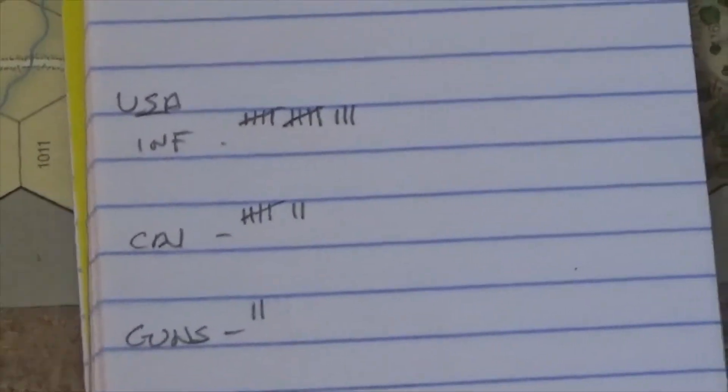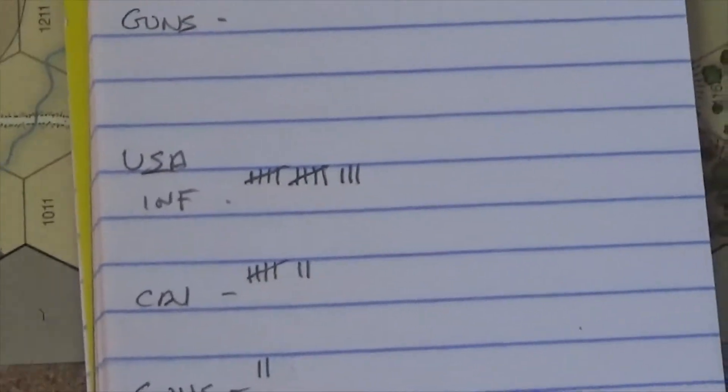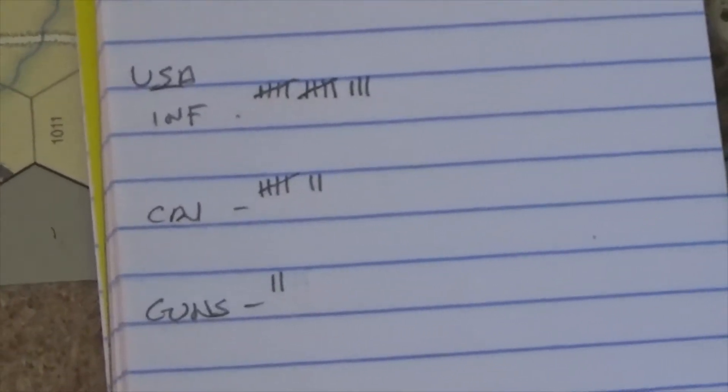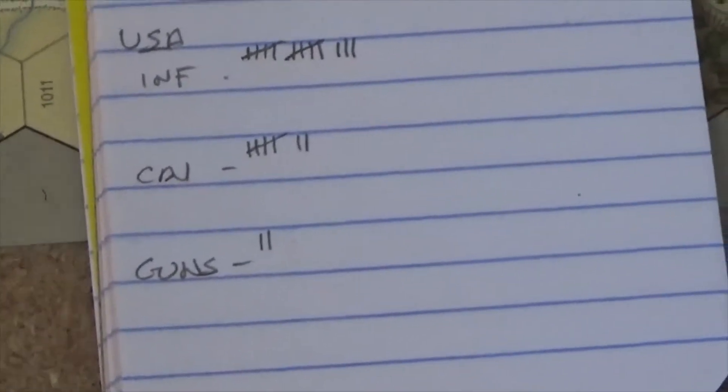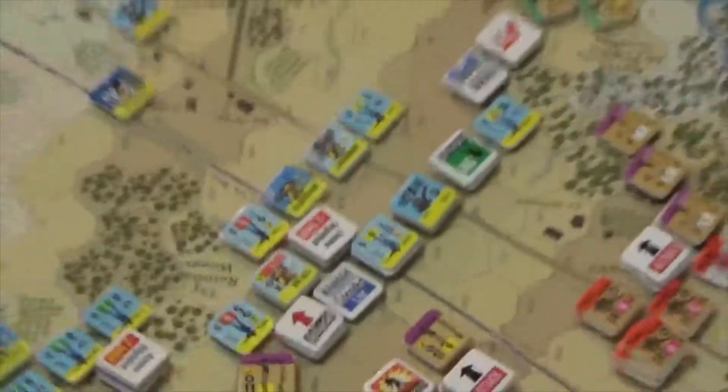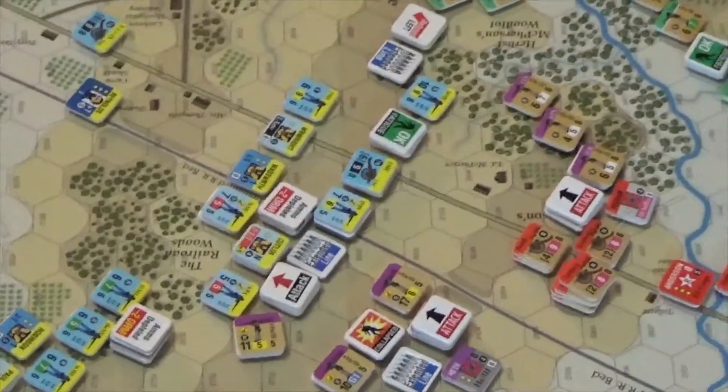The Union — I Corps, Wadsworth, I think Robinson took a hit, so they've got about 500, 650. The Cavalry has lost 350, and they've lost a couple of guns, but they're still holding. The 1st Corps got into line — the 1st Division, 1st Corps, they got into line.